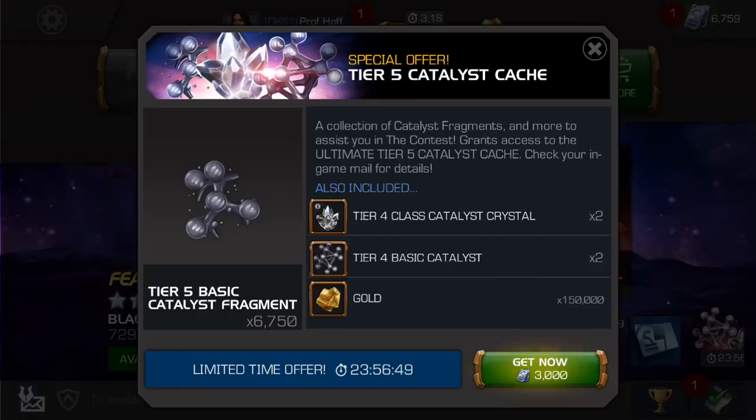You just have too much money, and apparently you don't want to give to the homeless — you'd rather give yourself some metadata in this mobile video game. Because for 3,000 units, which let's just call it what it is, that's $100 — $100 worth of units — you get 6,750 Tier 5 Basic Catalyst Fragments.